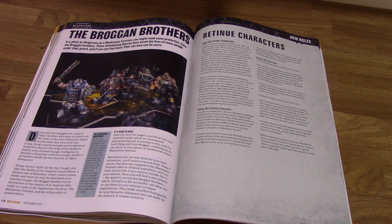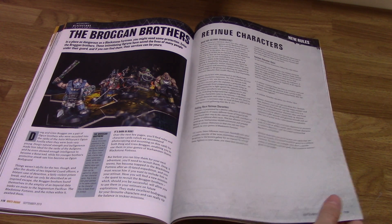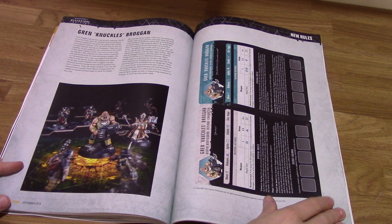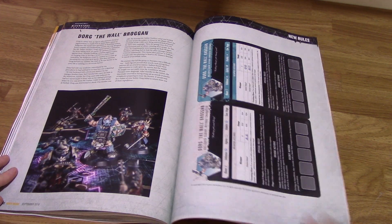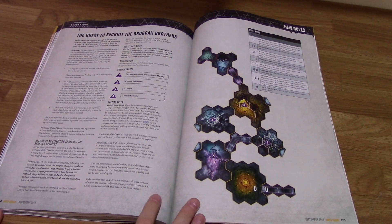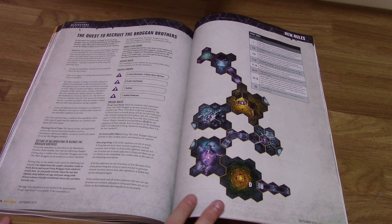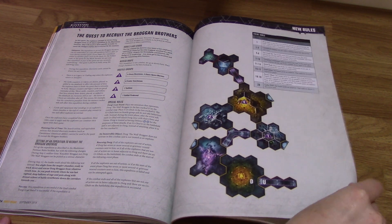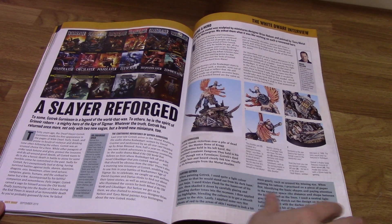The Brogan Brothers — new rules for the Ogors in Blackstone Fortress. This one has a quest which uses the Ogor characters.